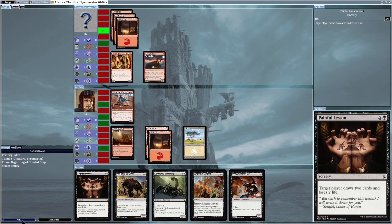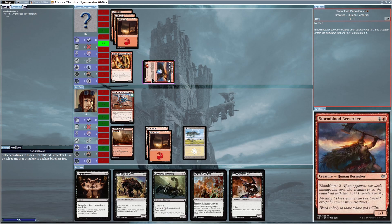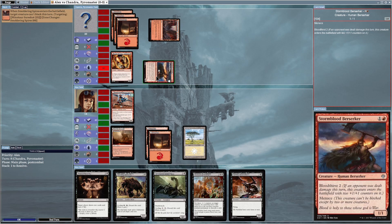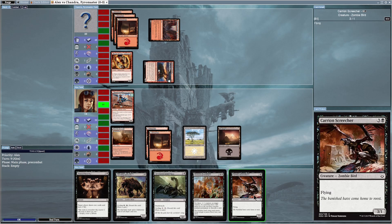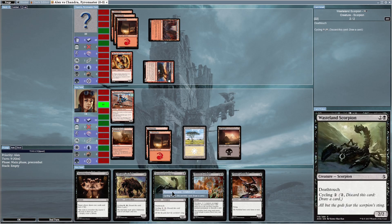It's my opponent's turn. He uses Stormblood Berserker to attack me, and because I've only got Minotaur Sure Shot I cannot block — Stormblood Berserker has Menace so I need at least two creatures to block. I took damage; I went from 15 health to 14. Finally I got a black mana — it's a Swamp. With this black mana I can now summon black cards. Torment of Venom requires two black mana so I can't cast that yet, so let's go with Wasteland Scorpion and summon him.